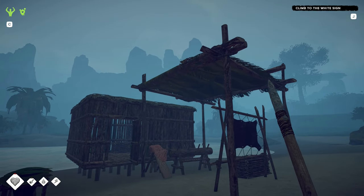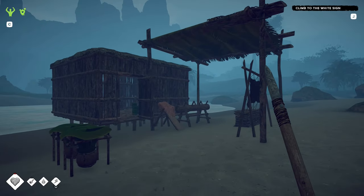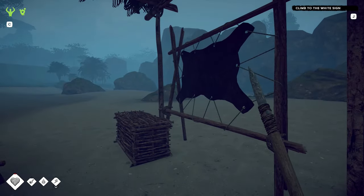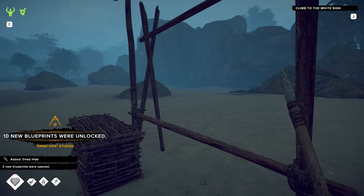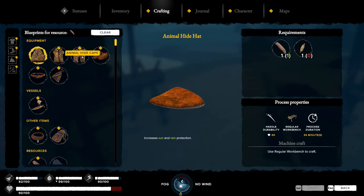G'day and welcome back to Survival Fountain of Youth. In the last episode I'd finished creating my shack and outfitted it with a number of things. I've got a skin — the skin's actually finished drying. We need to have a dried hide. What can we make with that? Better armour.